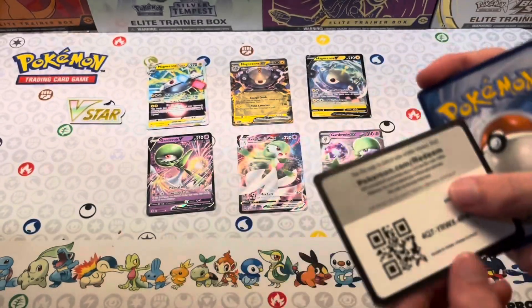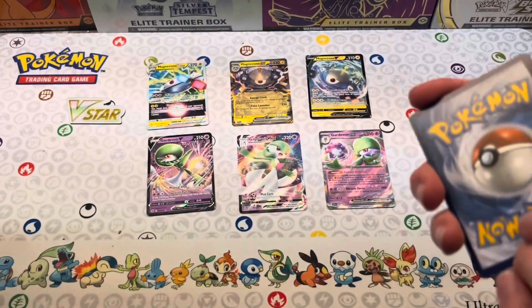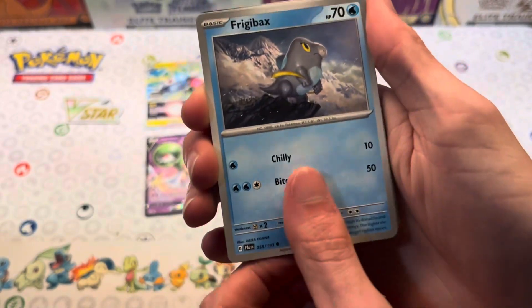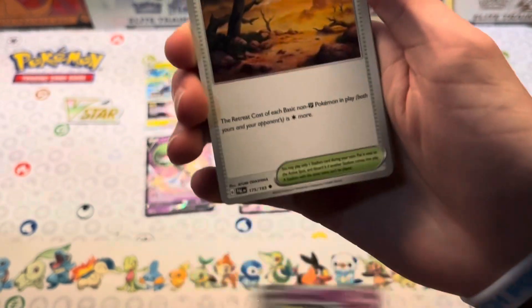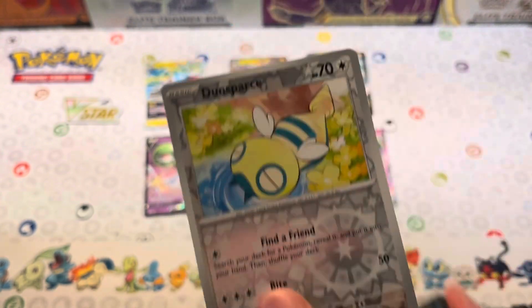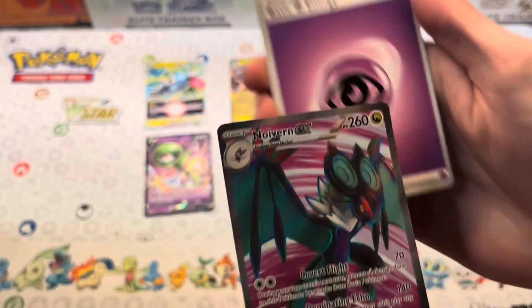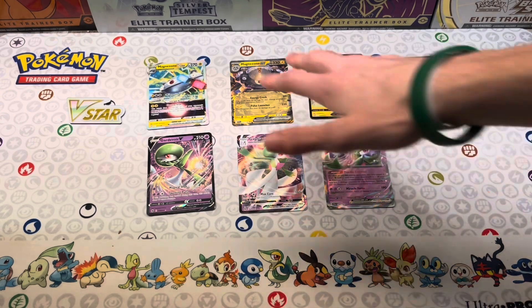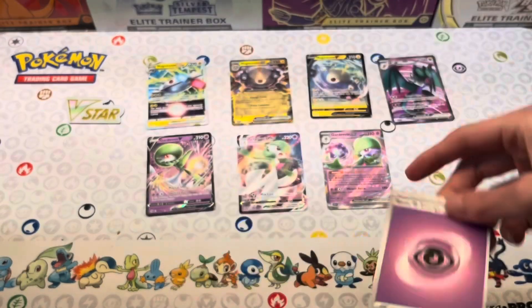Here's the code card. We've got Noibat, Combee, Klefki, Fidough, Gothita, Clodsire, Wasteland, Primeape, Dunsparce reverse, Sandyghast reverse, and Nymble EX — let's go! First hit besides our promotional cards, and we've got Psychic Energy. That is a very nice looking EX card.